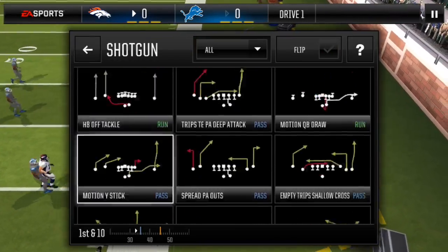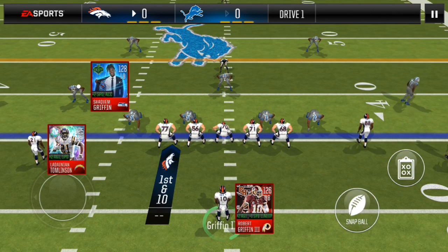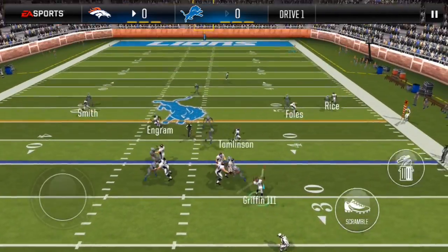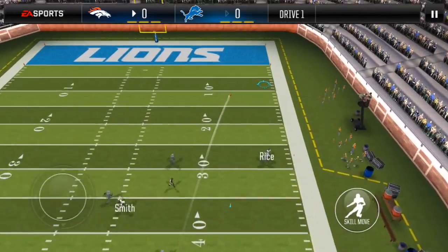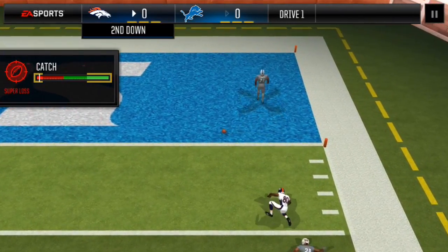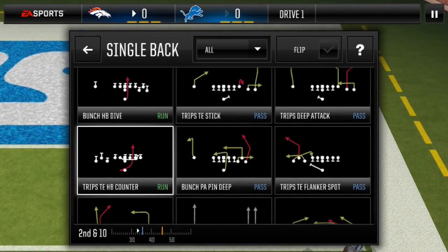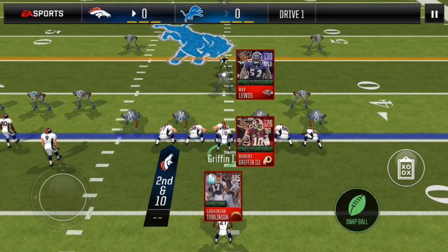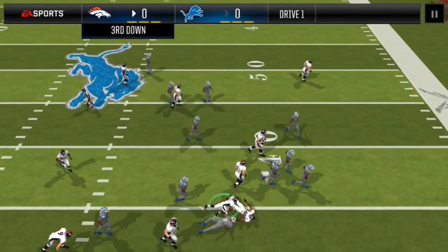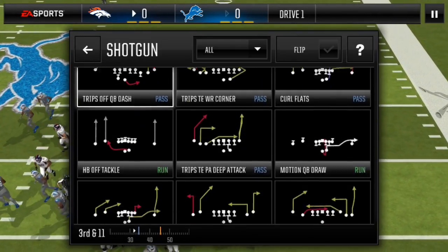First down, empty Trips shallow cross — this is uncounted as it's a linebacker in this position. Since the safety moved over to the left, it leaves my wide receiver and his cornerback one-on-one. Unfortunately, Jerry Rice cannot hold on to the ball. Trips tight end halfback counter, uncounted again. Unfortunately I don't get the blocks needed, so that sets up third and long.